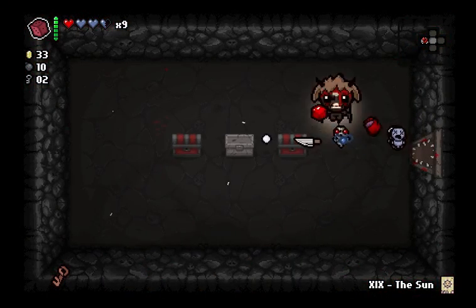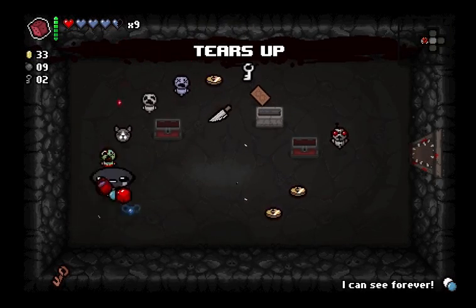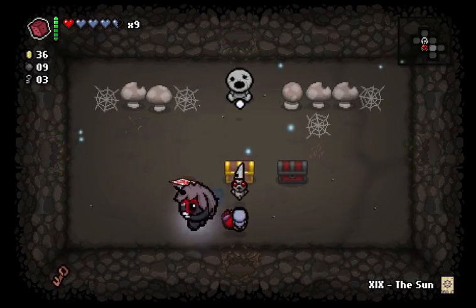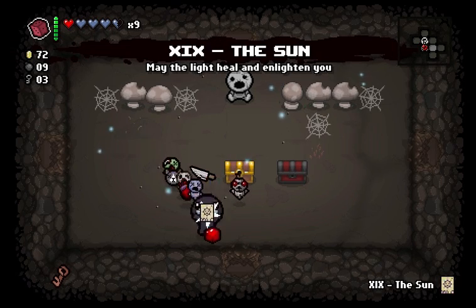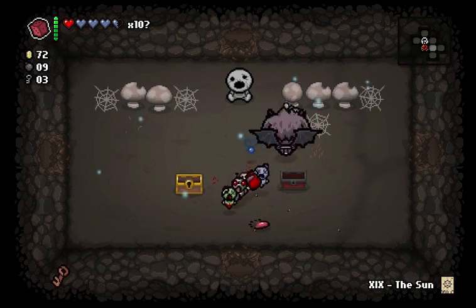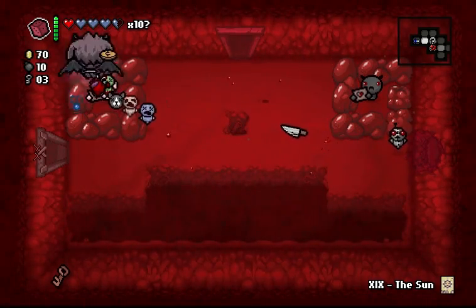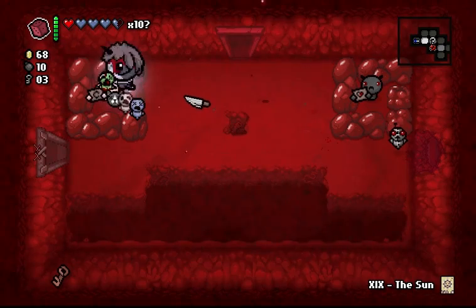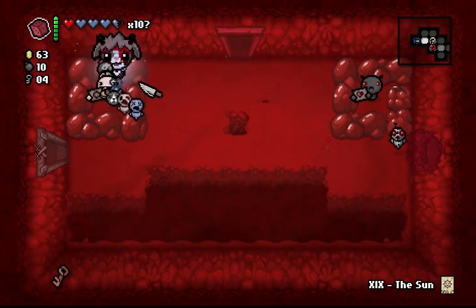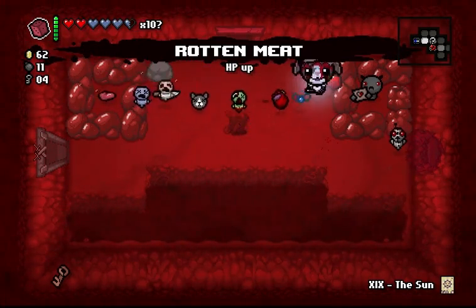More HP is always nice and always welcome. Tears upgrade — always nice, always welcome. I Can See Forever gets me out of this room without taking any damage, so I'm very happy with how this is going. That just doubled my money. And now I'm Guppy. Wow, this is an incredibly powerful run and I am very, very happy with it. I'm going to play this guy a whole bunch since I have 72 coins — maybe he'll give me a good item. I'll take an HP upgrade — that's fine by me.